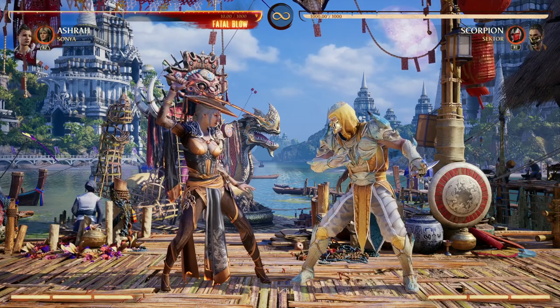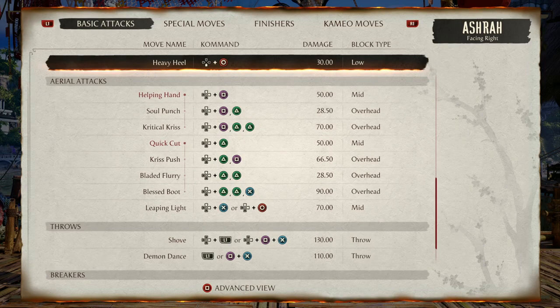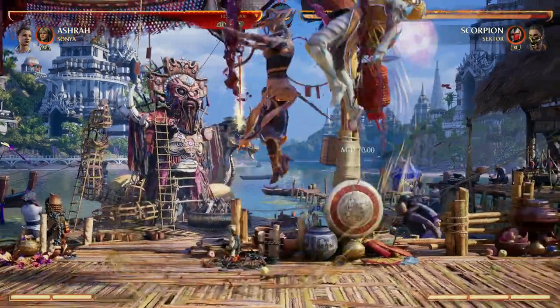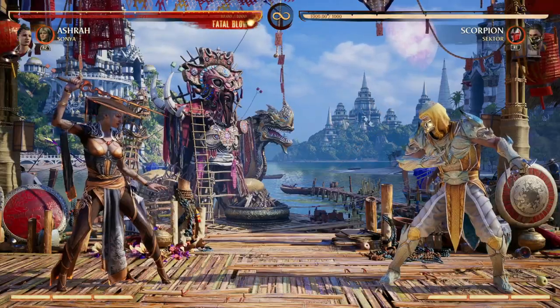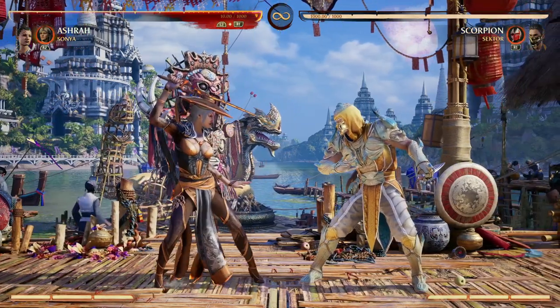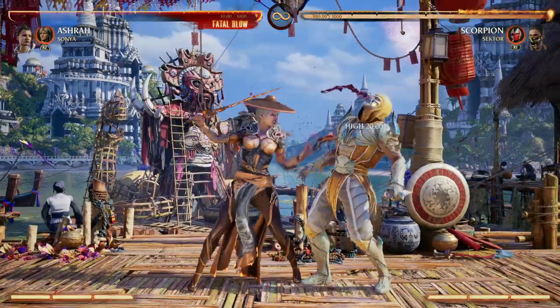If you main Ashra, you probably know that her air combos are not really the best. We have two main combo routes: 1-2-2 and 2-2-3. Here's how they look — with 1-2-2, it doesn't really continue the combo well. We could do our air special, sure, but Sonya Blade is a great option for Ashra for that reason. She allows us to continue our air combos, drop before our opponent does, and continue the combo on the ground.